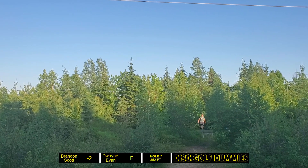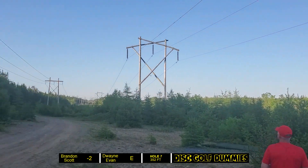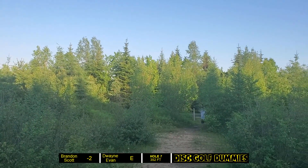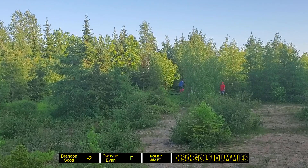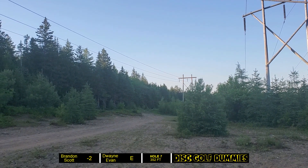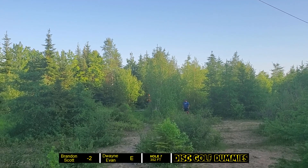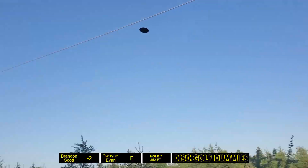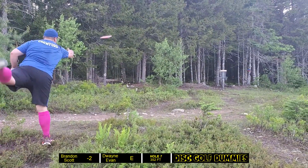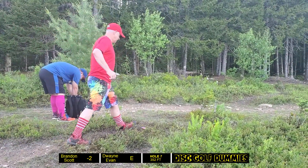Evan's throwing the glow Crank again — gets a beautiful pull on that one, right on that tree line just to the left of the basket. I'm going Avenger SS, trying to get it turned over and flex back out — pretty much what happens, straight up on the landing area, getting a really good look at the basket, edge of circle two probably. Scott's got the Hades again — just loves staying in the air and fades off into the bottom corner. I lay up nicely from circle two edge, see if Scott can give it a run.